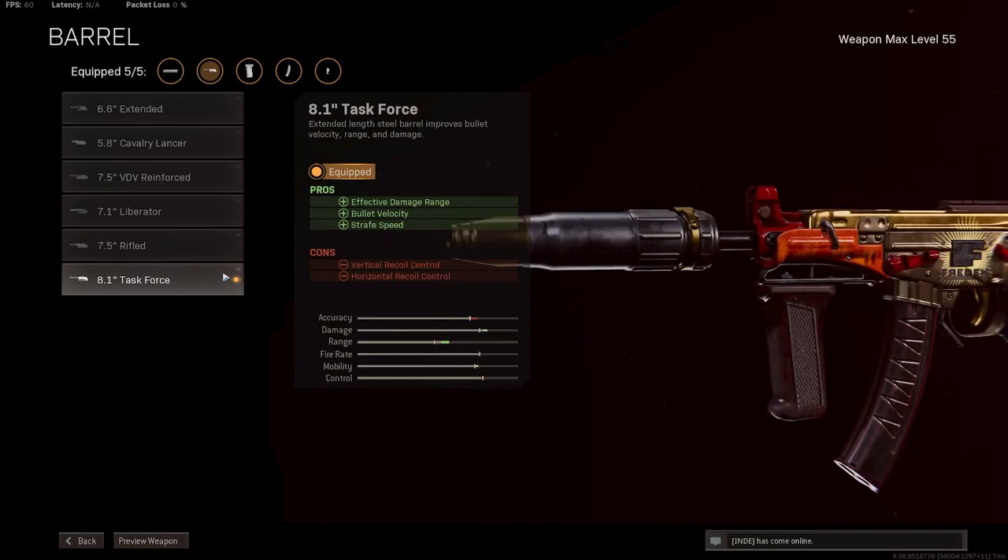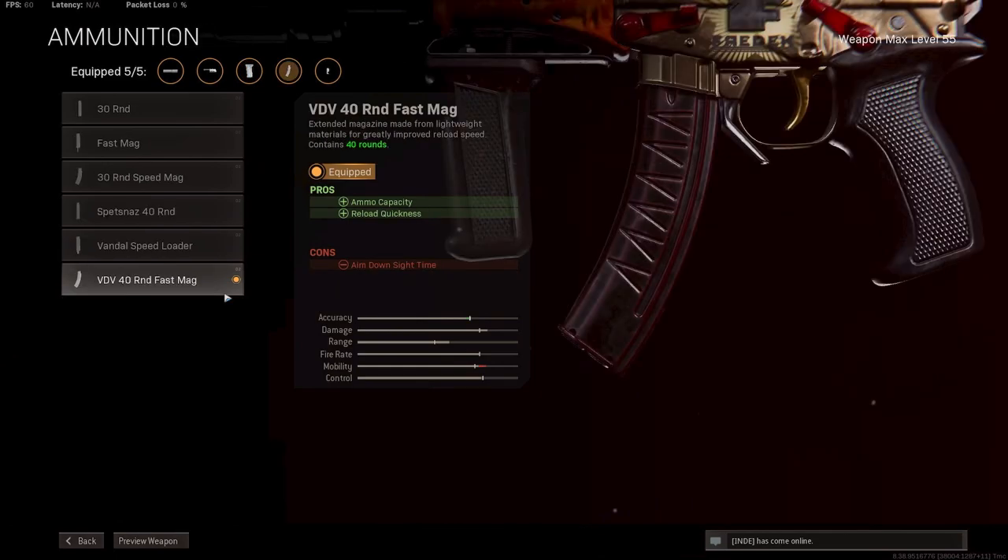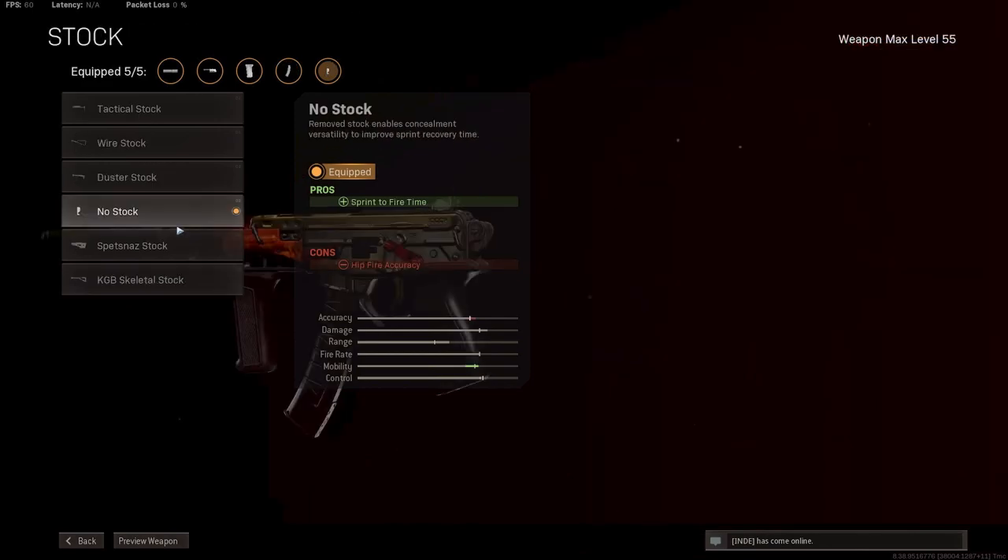After that, the Task Force Barrel for some extra damage range and bullet velocity — this will help you in more mid-range fights. Up next, the Spetsnaz Grip for horizontal and vertical recoil reduction. After that, the 40 Round Fast Mag. 40 is on the low side especially for quads, so the Fast Mag is just a bit more reliable. And last but not least, the No Stock option for some extra sprint-to-fire speed.